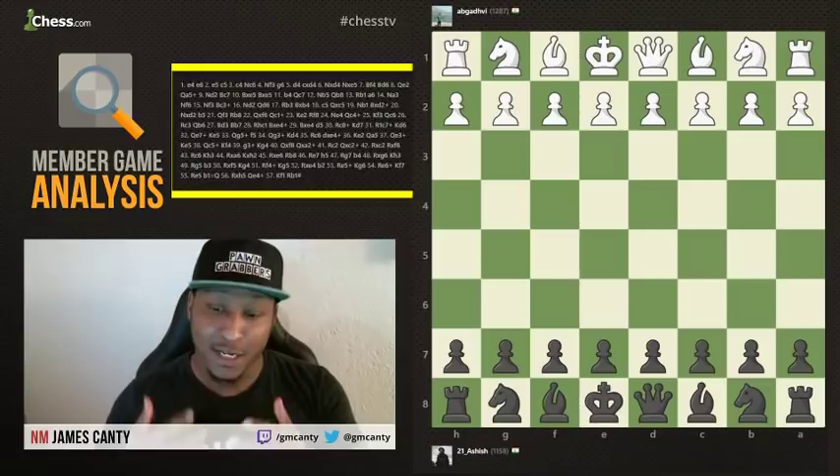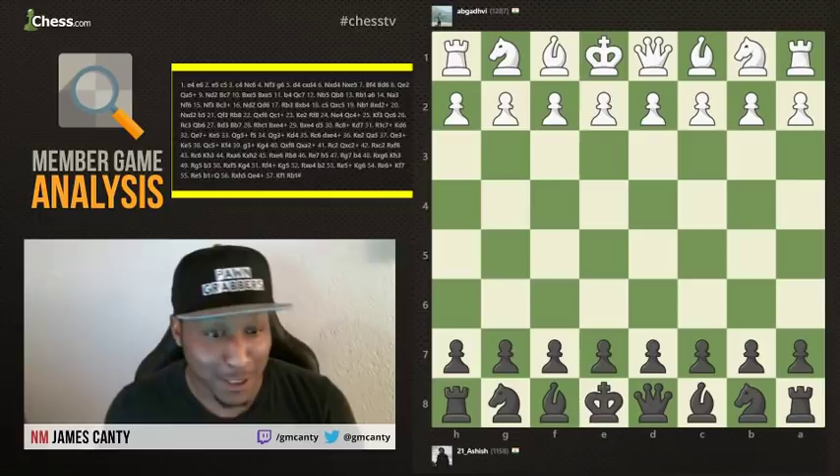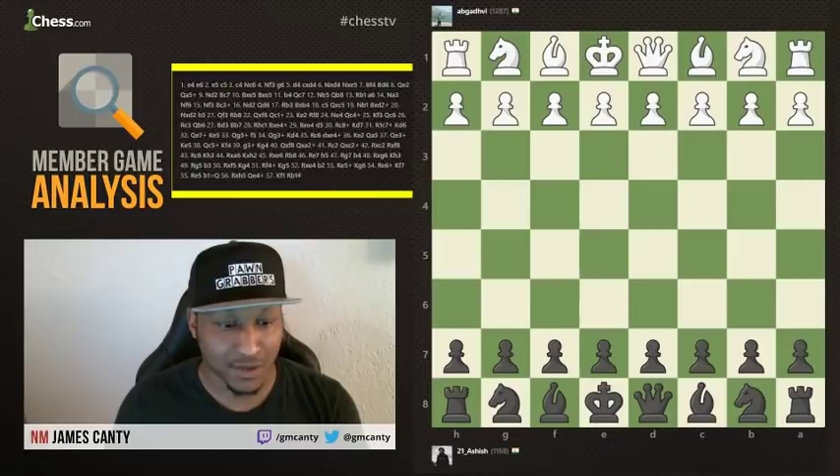Today's member is 21 Ashish. Your game was chosen, so thank you for submitting it. Let's get right into it. 21 Ashish, you played the black pieces here, and what we have is a French Defense.